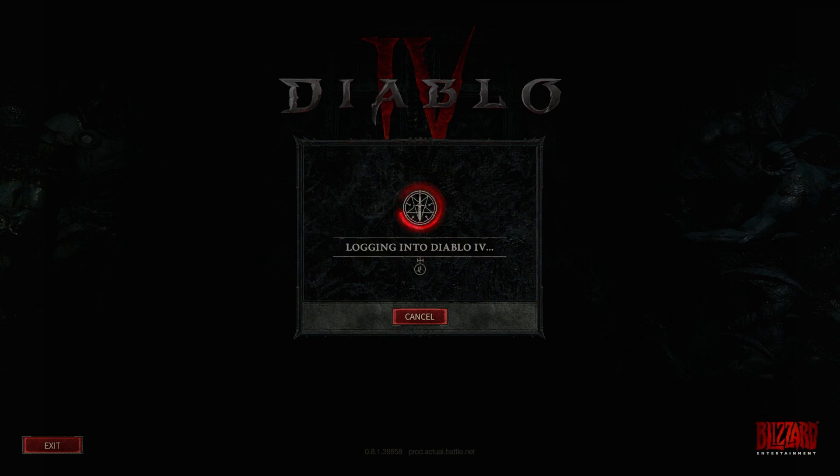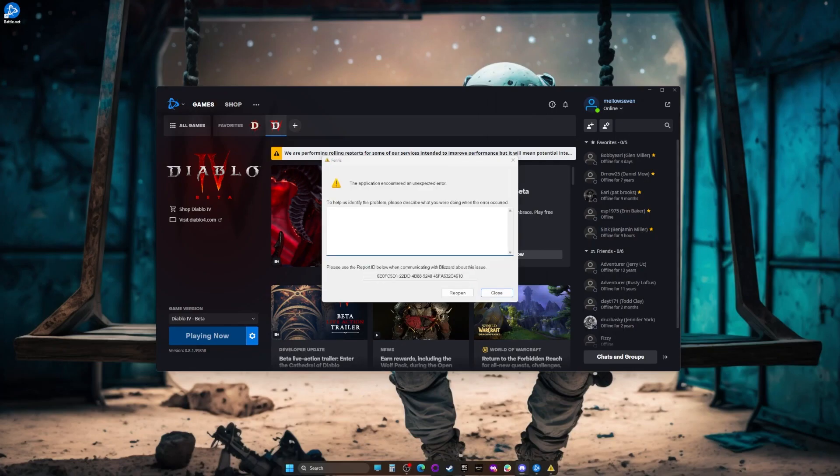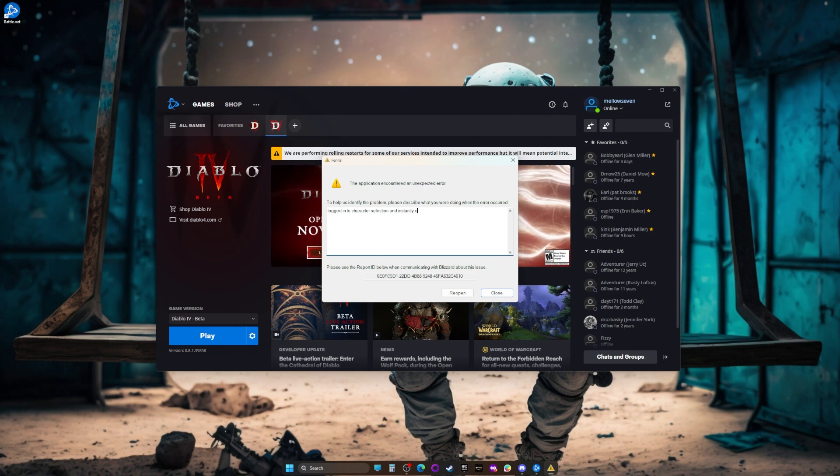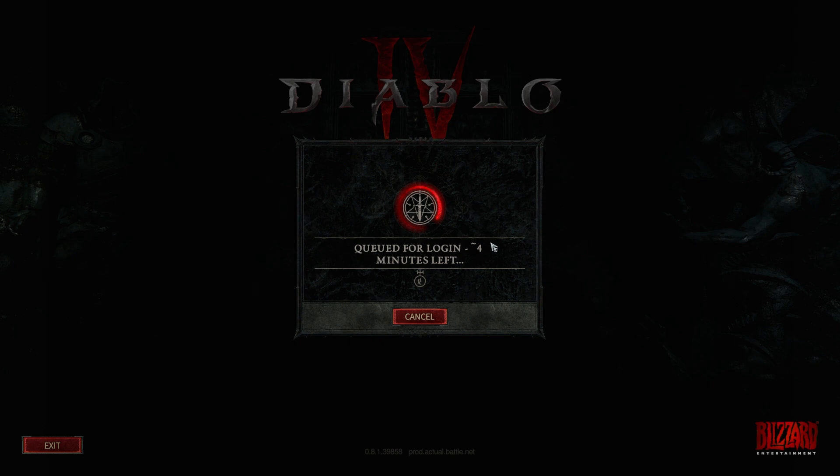Seems like everything we play lately crashes a lot. Let's jump back in — another crash. We'll just keep sending our reports. Logged in, character selection — and instantly crash again. We had a one-minute queue, now it says four minutes. We'll be back when there's something to do.